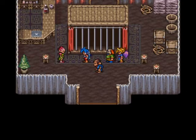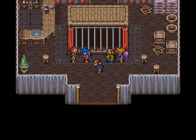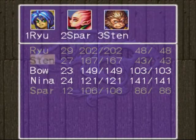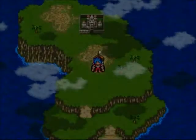Do you have any questions? If not, let's get going. The great wise tree is in the forest - it's called the big sea of trees, which is west of here. If we have Spar in our group, he is our final party member.